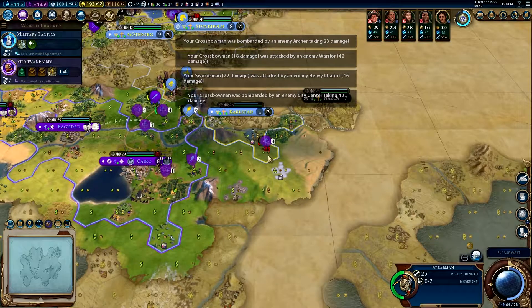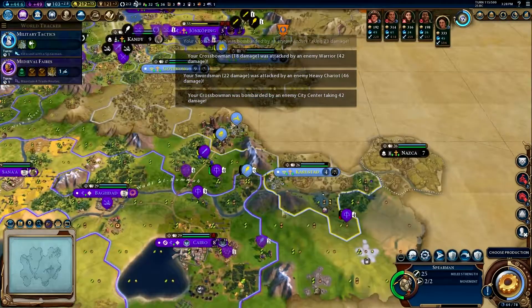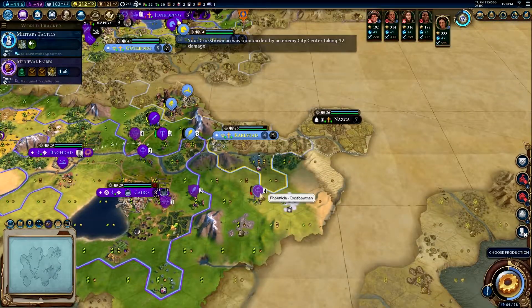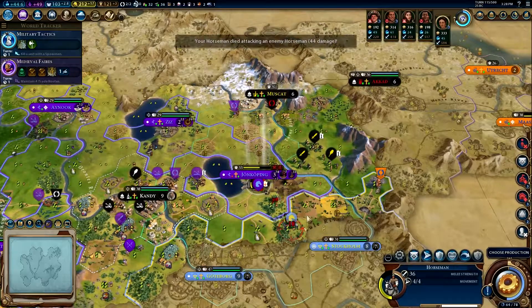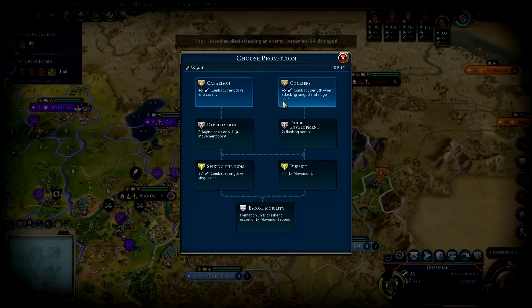What happened there? That was a city center attack — we can't see the city center but it can see us. That sucks. We just have to get out of there and heal. That's a major major loss if we lose that dude. I did not click that button — I love it when that happens.